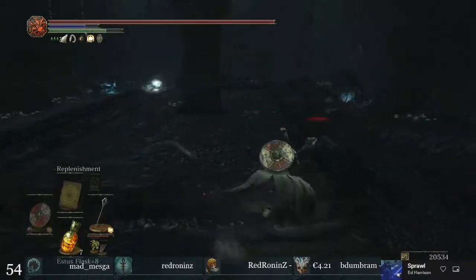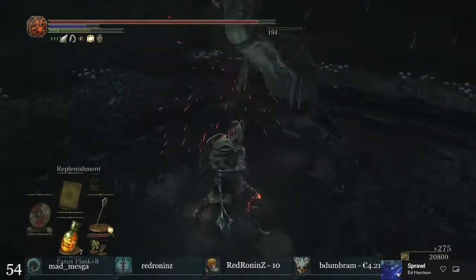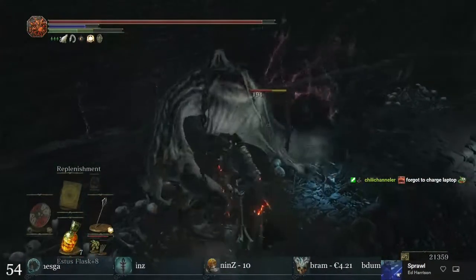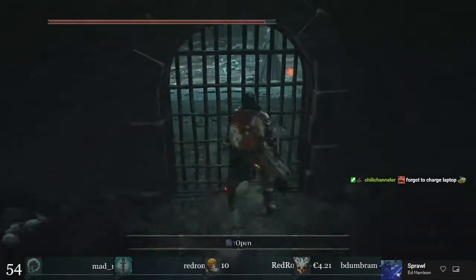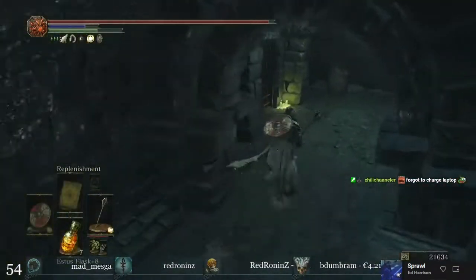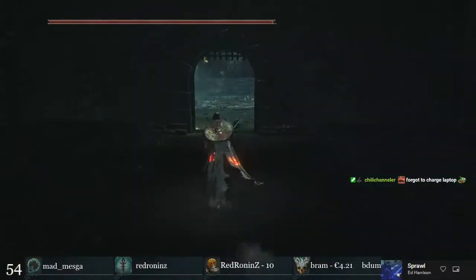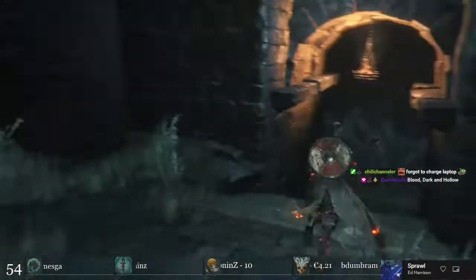These guys drop the Dragon Spine Spear — that's really useful, it has a force effect and it's a pretty long spear as well. Also the Profane Coal, which unlocks blood, dark, and chaos infusion. I avoid this mimic — it doesn't have anything useful. The Santos Ashes are really useful. The Scholar's Candlestick Ring is useful only if you are a caster — it reduces the cost of spells.